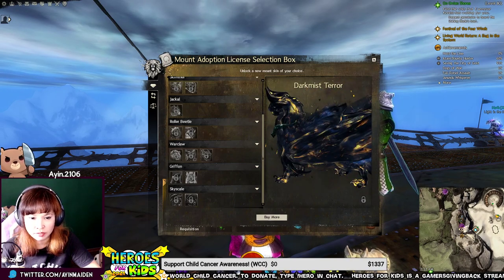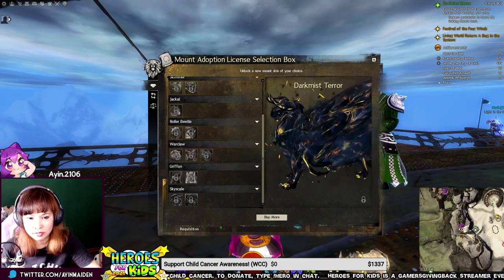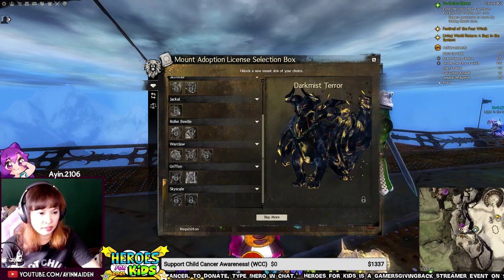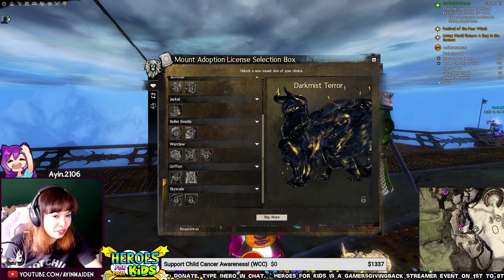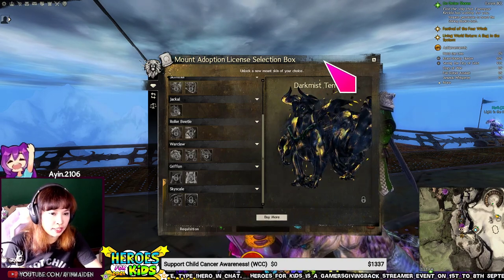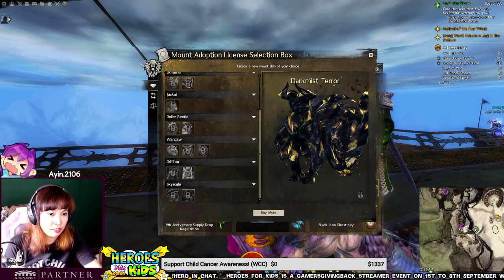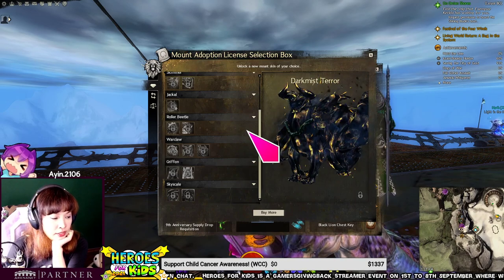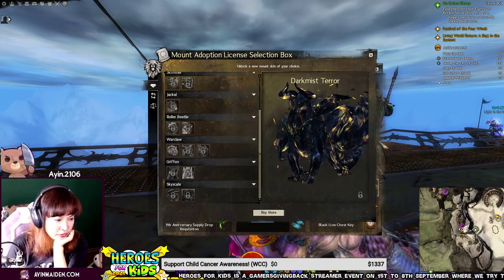Dark Mist Terror. This is really cool, I like this one. It's really good for Halloween. What do you guys think? Which one would you get? This one? So you can choose if you get the 9th Anniversary Supply Drop — you can choose any one of these. Unlock a new mount. This does look really cool.